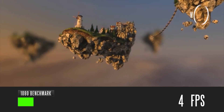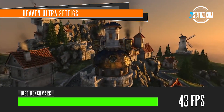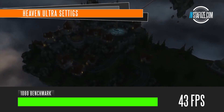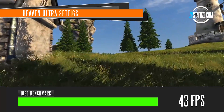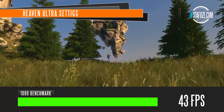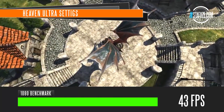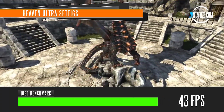Next is the Heaven benchmark, rendered at ultra settings, and we get a very impressive 43 frames per second at 1920x1080. This is one of the reasons I selected the R9 270 — it has excellent performance at 1920x1080. This is a demanding benchmark that can tie down lower-performance graphics cards, but the R9 270 certainly has no problem. With a slightly higher-end GPU and processor we could squeeze a bit more FPS, but this is certainly not bad for the budget we've selected.